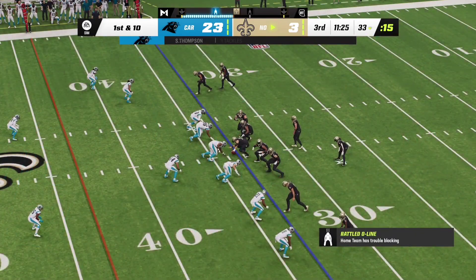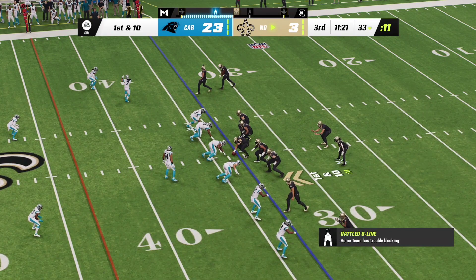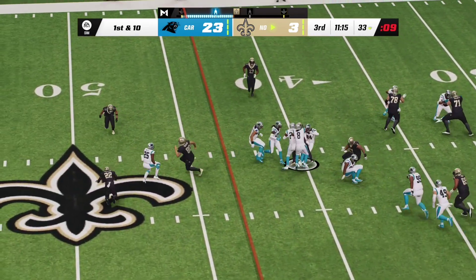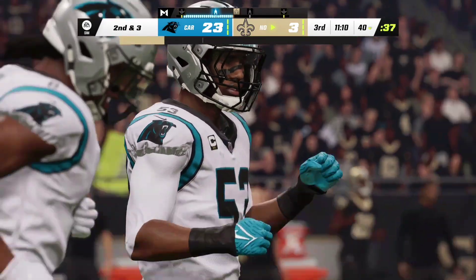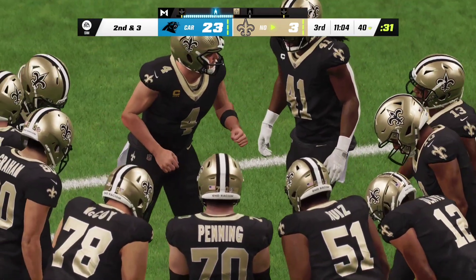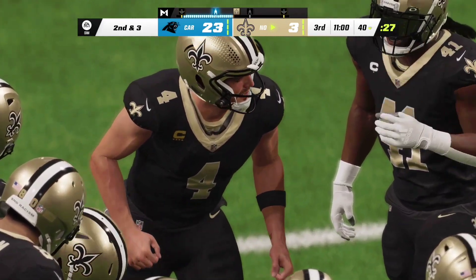First and ten now from the 33. A tenth carry for Kamara — he'll get this up to about the 40. Seven yards on the pickup leaving second and three. Seven yards on first down fits the bill for staying on schedule and staying ahead of the sticks.